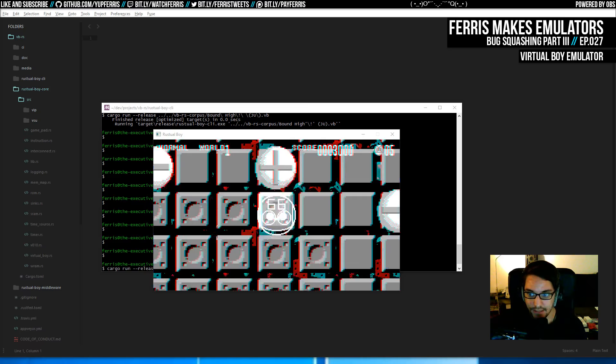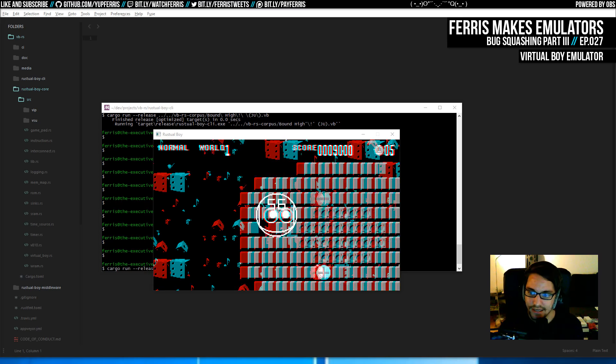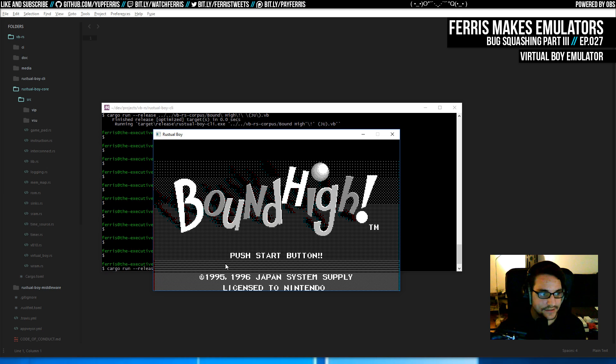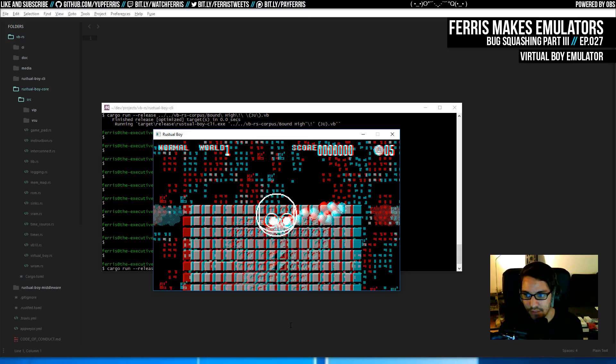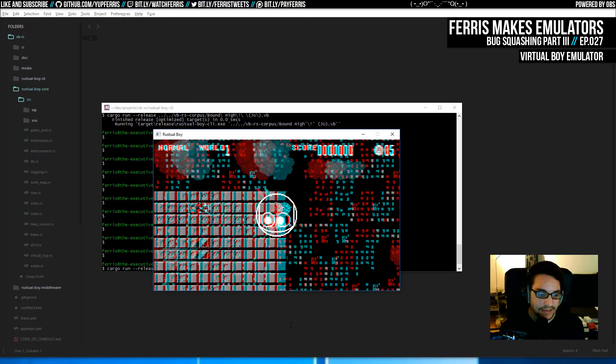Welcome to another episode of Ferris Makes Emulators - episode 27, called Bug Squashing Part 3. I still want to investigate why Space Squash doesn't boot. This is Bound High, an amazing game on Virtual Boy - highly recommended. Last week went kind of slow getting back into streaming and this project, thinking about why that game doesn't boot.